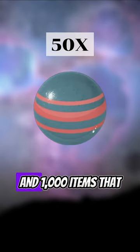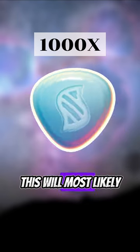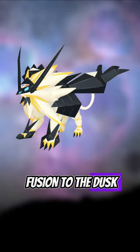To do this, it will cost 50 candy and 1000 items labelled as fusion resource in the code, which will most likely be similar to Mega Energy. There will also be evolution items — one to allow fusion to the Dawnwings form and one to allow fusion to the Duskmane form.